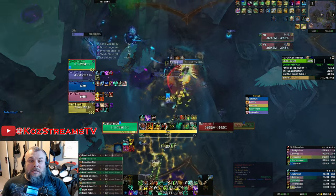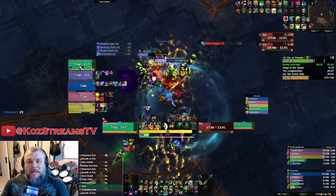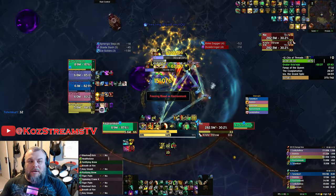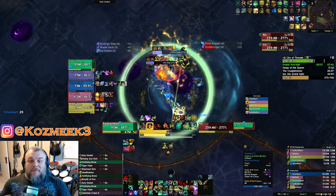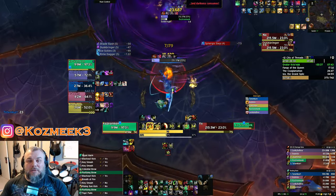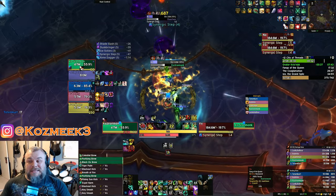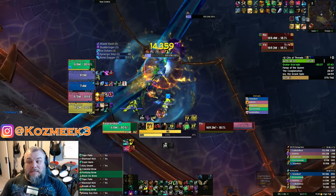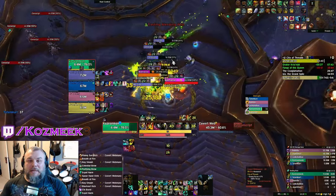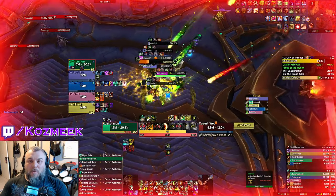Since those keys were going so well, we tried some 12s — a 12 City of Threats and a 12 Stone Vault. Neither were finished; it was just a group decision to drop it and get the higher level crest. On the first boss of City of Threats at 615 item level, I had no challenges staying alive. Compared to the DK at 630, the monk at 615 felt extraordinary — even safer than my 616 warrior because I have the ability to heal myself using stagger, expel harm, and instant vivify.